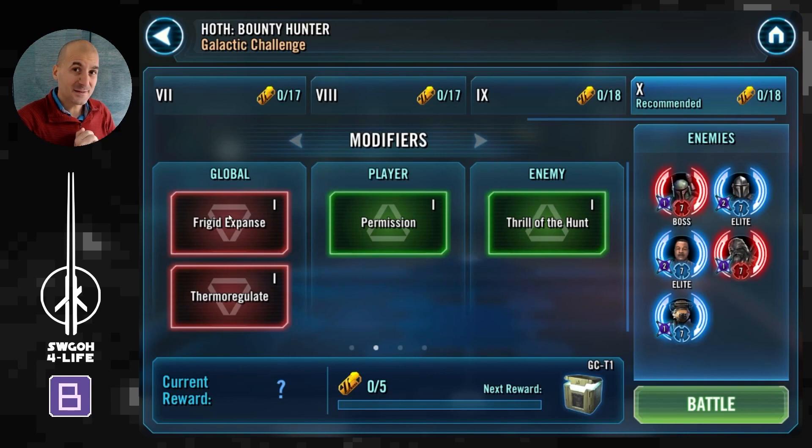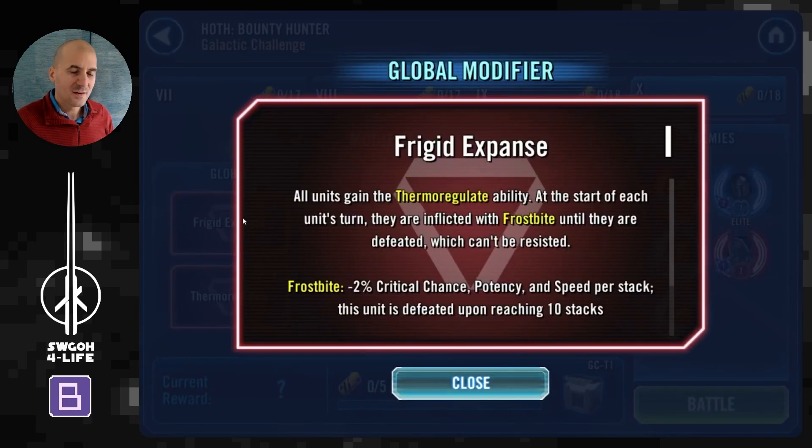As always, I'll cover the modifiers and feats and then show you the battles that got me max rewards. I've got three battles in total for you. First I'll be doing hot cartel, which will also cover the thermal detonators feat, and then two different teams without using galactic legends to get the crushed feat — where you have to defeat at least three enemies in the same turn. Let's look at the modifiers first.